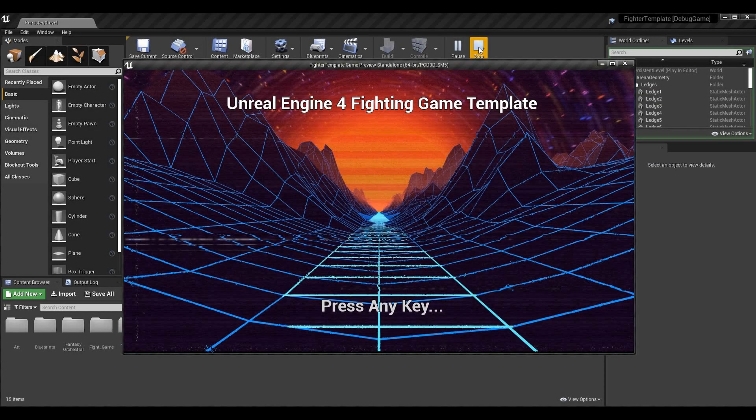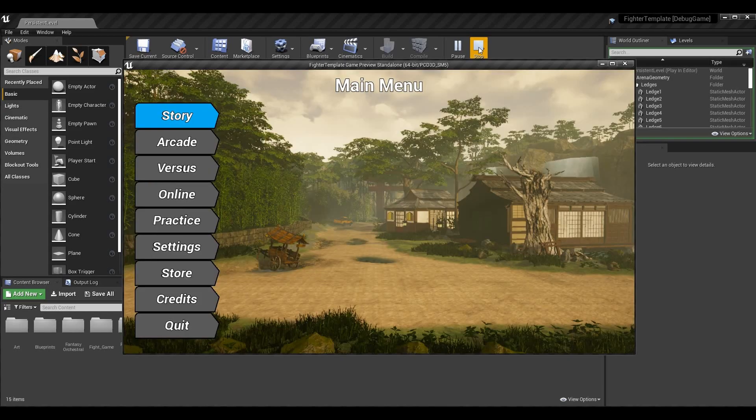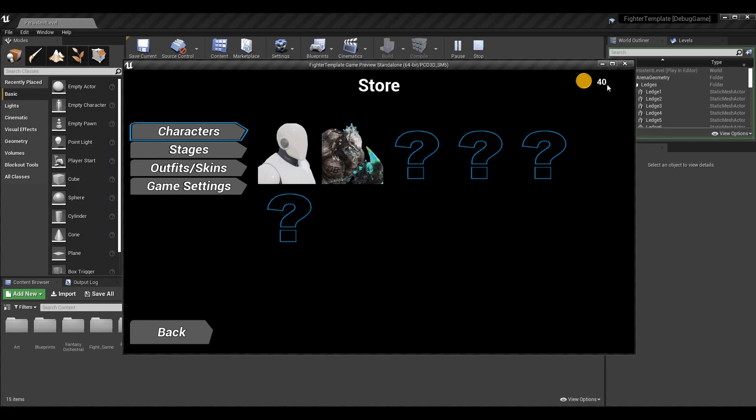What's up guys, Sean the Bro here. In today's episode of the fighting game tutorial series we are going to be going over saving and loading our game. This is a really exciting one. What we're going to do is track our currency - I just started my game, I'm going to go to the store and I already start with 40 coins, because I'm able to save my progress after each match and load it back in when the game loads.